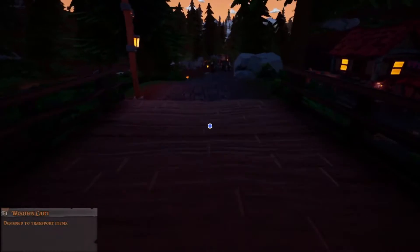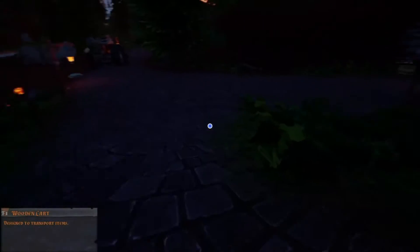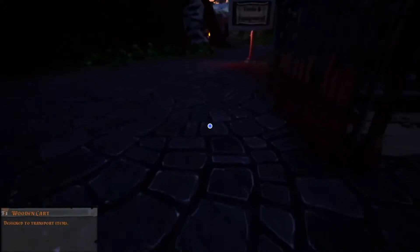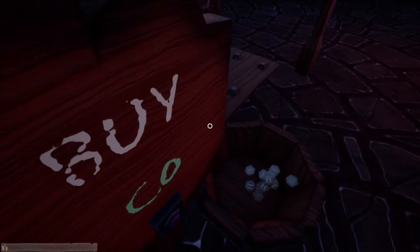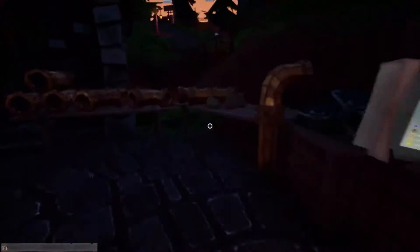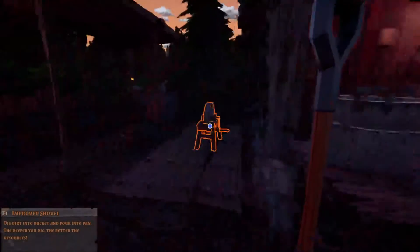We'll buy the grindstone to cut the gems, and then we'll go buy the improved shovel. Let's see what the difference is - we're going to buy the grindstone, and we're going to buy an improved shovel to see what it does.